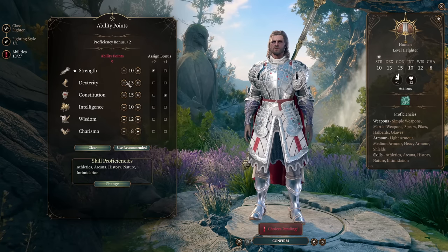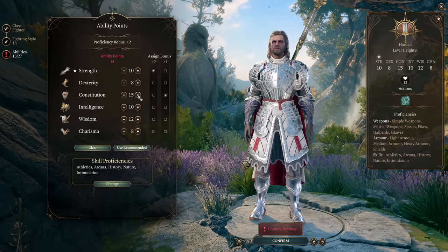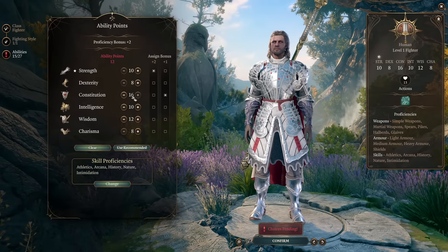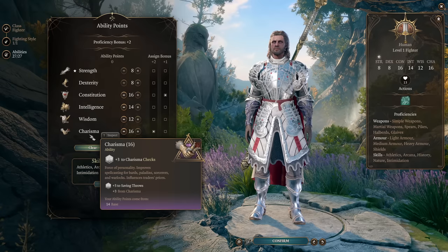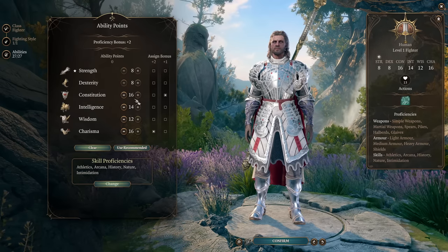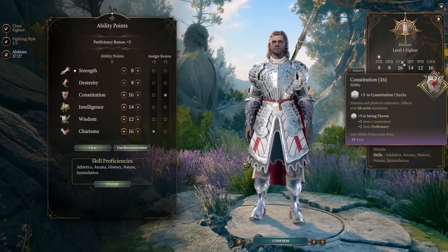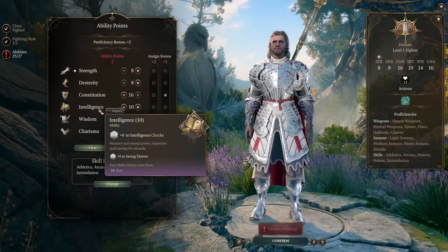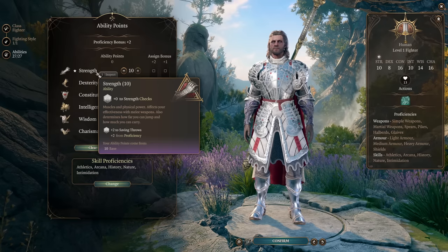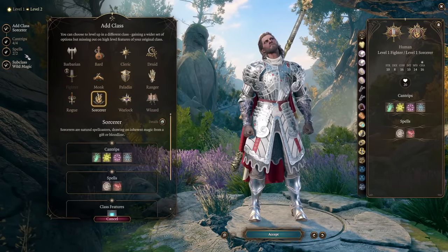Your starting ability distribution: dump Dexterity so you get minus 1 to initiative and act last in a turn. Get Constitution up to 16 - that's the main attribute we want. Our other main attribute is Charisma since we're a Sorcerer and Charisma is our spellcasting modifier. You can use this same build idea for a Wizard - use the same level 1 Fighter idea for Constitution saving throw proficiency, but get more Intelligence instead. I like to have 10 in Intelligence and 10 in Strength just to better resist being shoved.